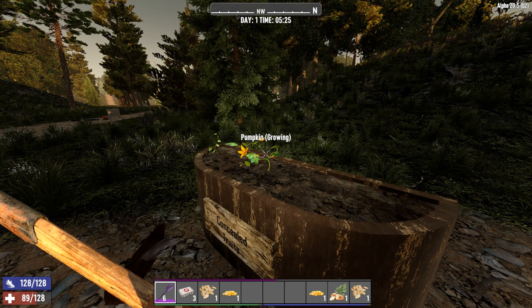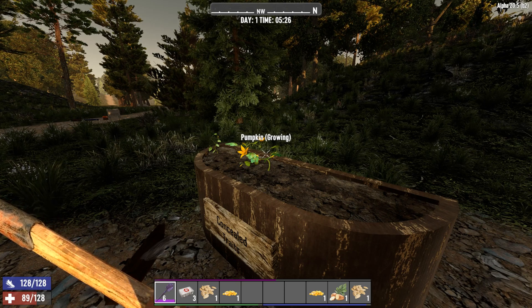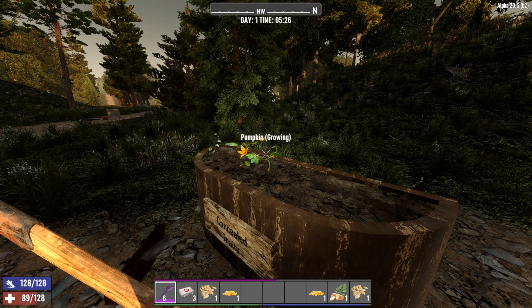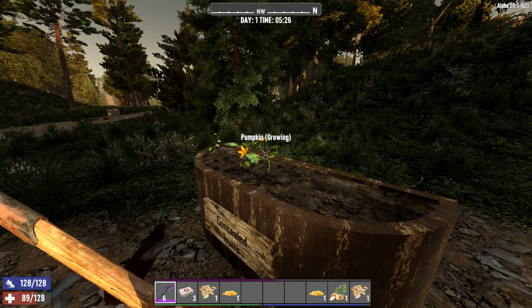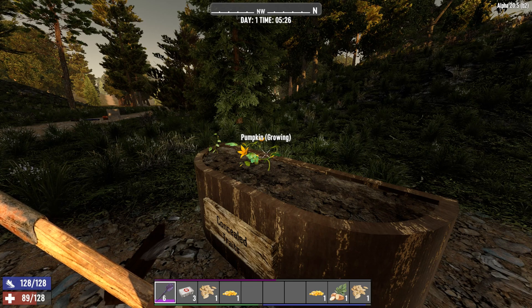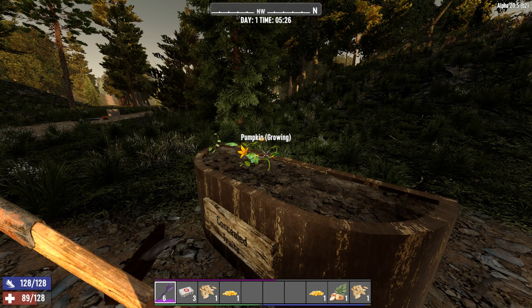You'll also notice that it doesn't do any damage to the growing pumpkin just next to it — also intentional. The goal is not to damage blocks, but to only damage entities. So of course, this can be triggered by contact like just demonstrated.